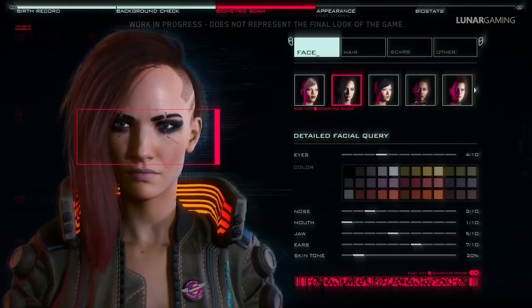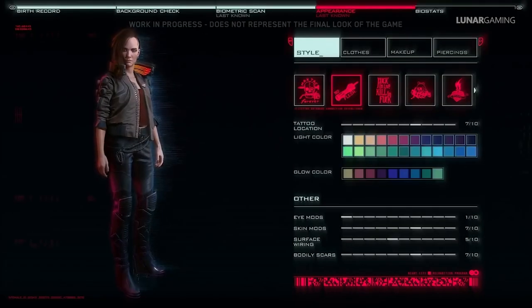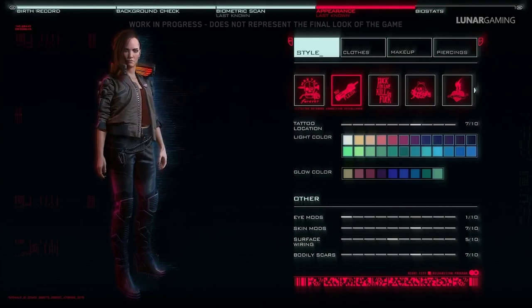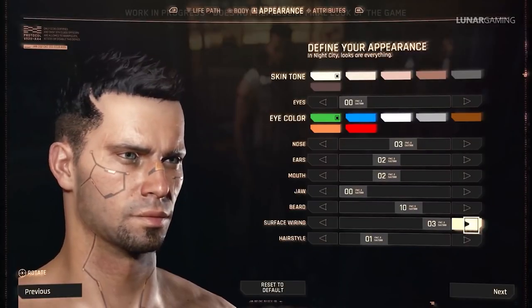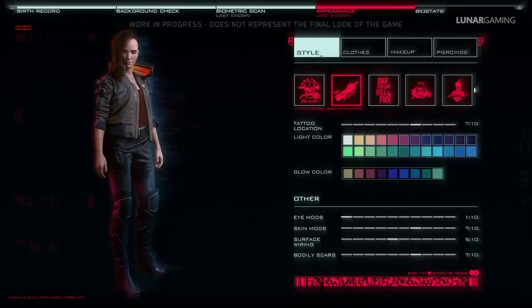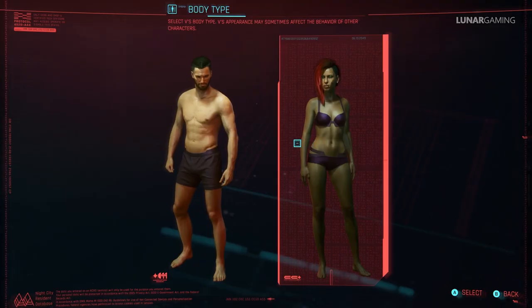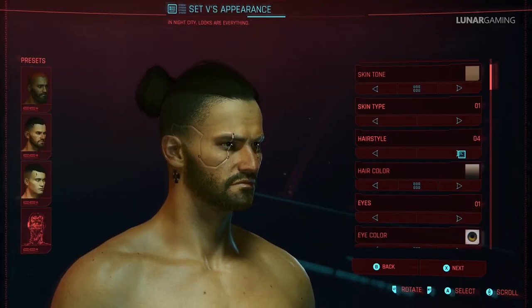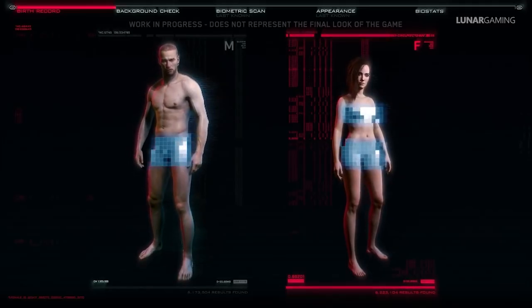The character creation allows players to customize skin type, hairstyle, eyes, eyebrows, mouth, jaw, ears, cyberware, scars, tattoos, piercings, teeth, eye makeup, lip makeup, blemishes, nipples, body tattoos, body scars, penis type, vagina options and pubic hair. Players are also able to change the color of the hair and eyes, and the game also features sliders for all of those things. When choosing a sex you can be male, female or neither, and you can pick any voice type.